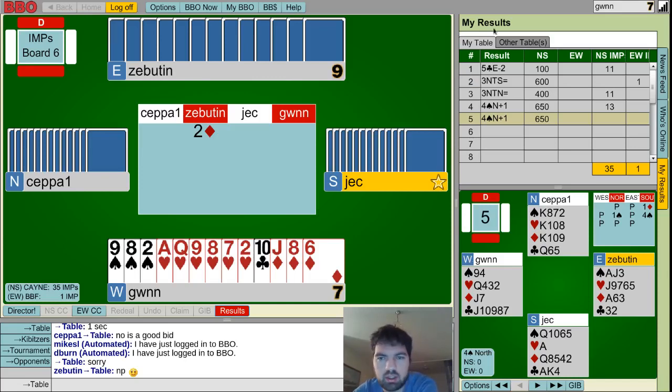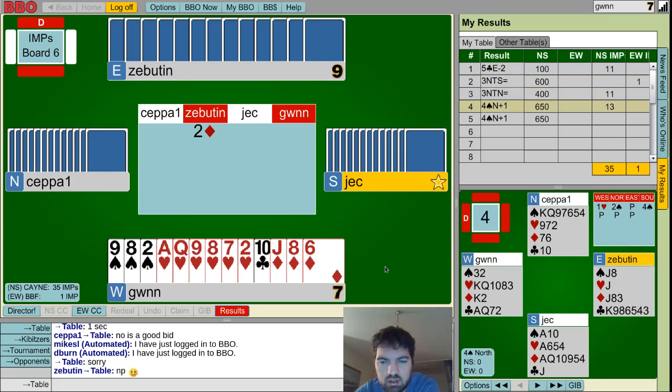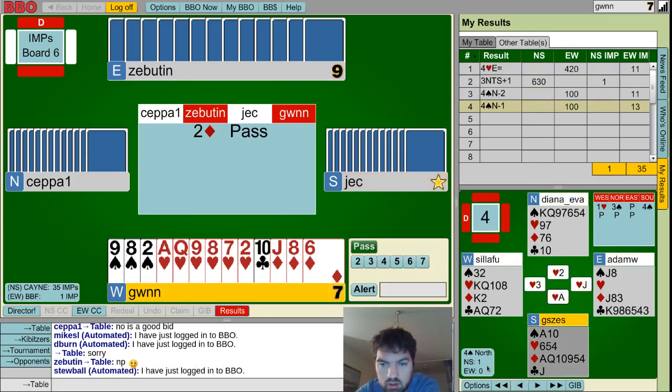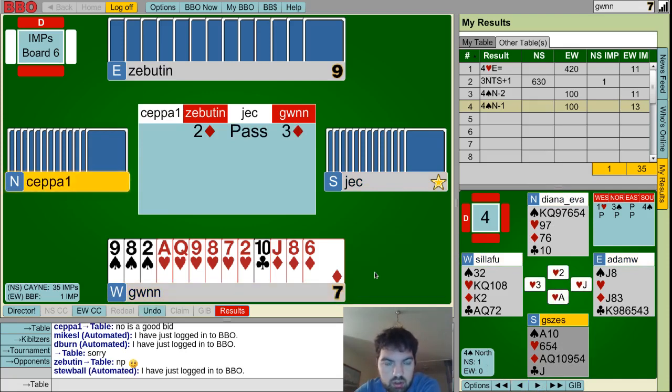Hi everyone. This will be the second quarter, and of course four spades plus one was also 13 IMPs for them. This was my fault, clearly. Two diamonds — okay, what about three diamonds, and maybe four diamonds? But it should be decent enough, just confusing them a bit in case they have a slam.